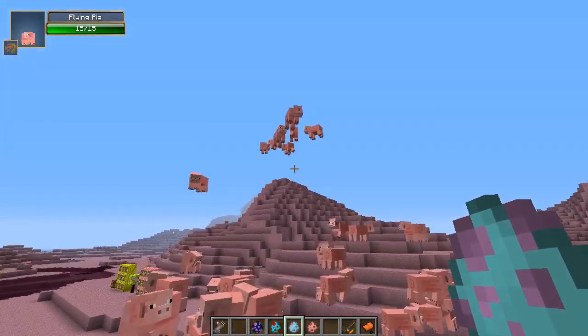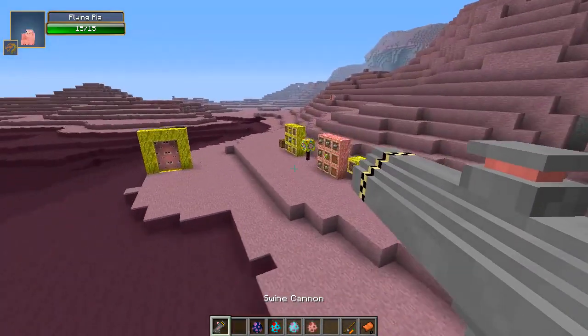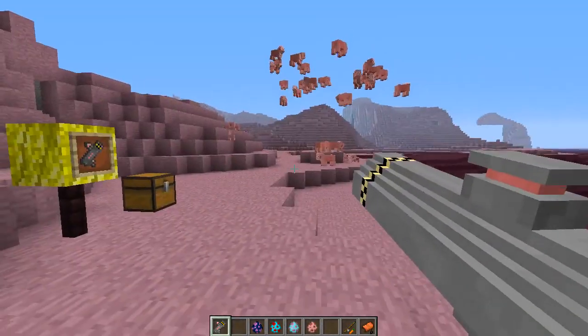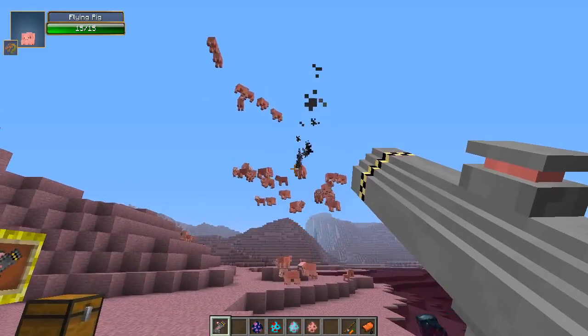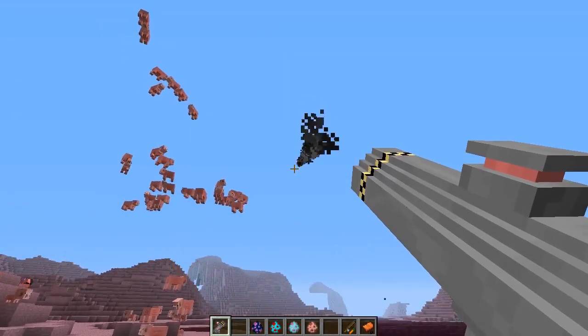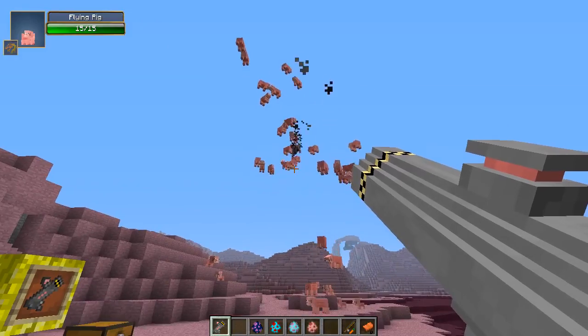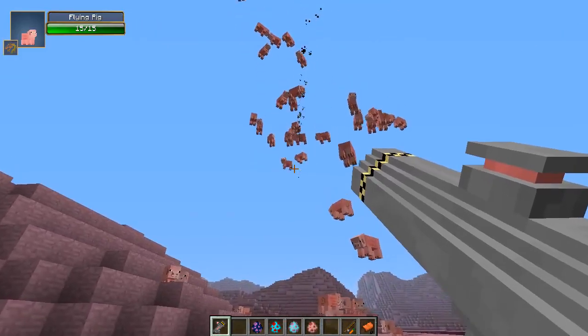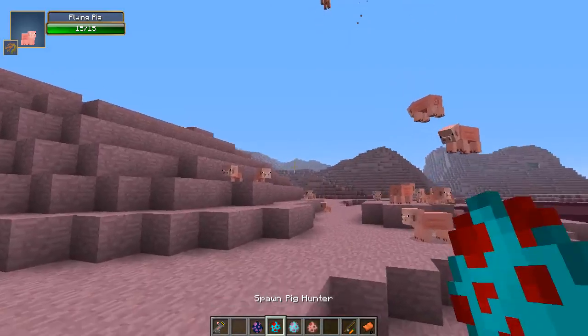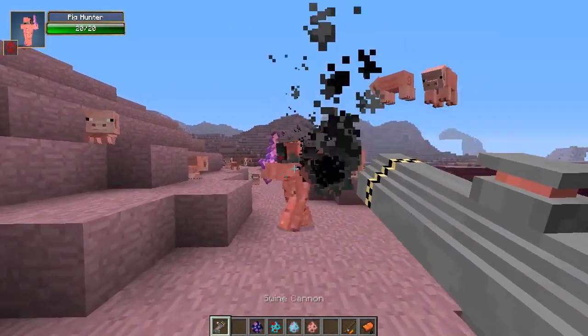They're getting higher and higher! This is so weird, but it's also a perfect time to use the swine cannon. When you right click, a piggy missile will be shot out - it's kind of like a really stretched missile-shaped pig texture, which is really cool. Let's shoot some of these guys. I don't think they hurt pigs because it's kind of a piggy cannon. Let's go ahead and try to kill a pig hunter with it.